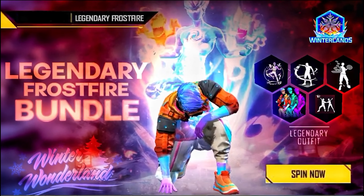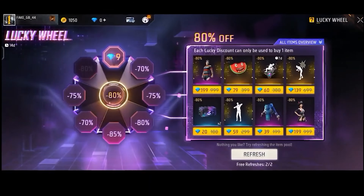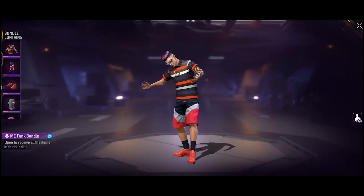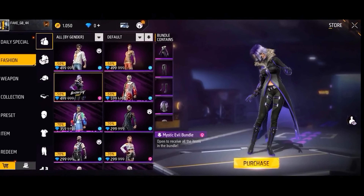This event will be coming in January. The Legendary Forest bundle will be in the incubator. This event will be 80% or 90% of the offer. These are the most commercial details.